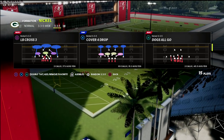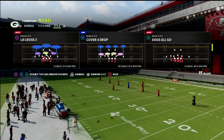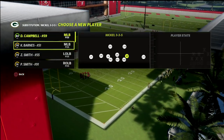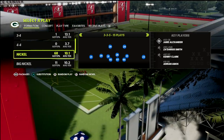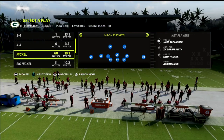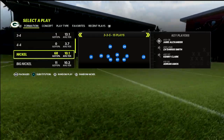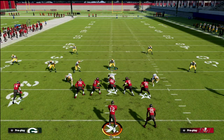We're going to teach you Cover 4 Show 2 today on a 3-3-5 wide, how I like to run it against spread sets. Come out in 3-3-5 normal with a safety subbed in — hit triangle, go to the icon of the player, and sub in a safety. You want safeties there for better speed, better coverage, they jump better, and they can play man coverage. You can cross-man them on players. 3-3-5 normal allows you that flexibility when you audible to 3-3-5 wide.